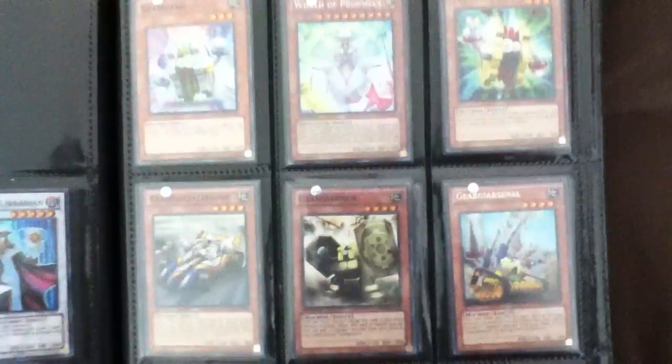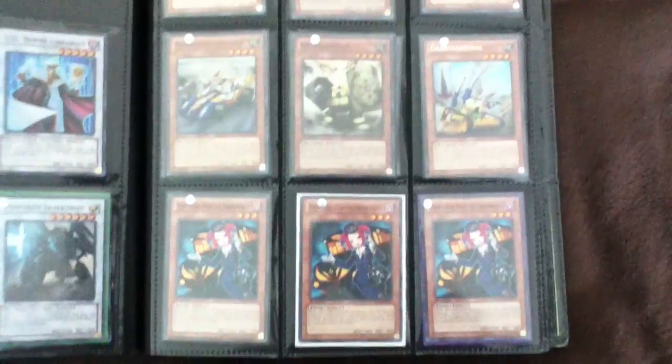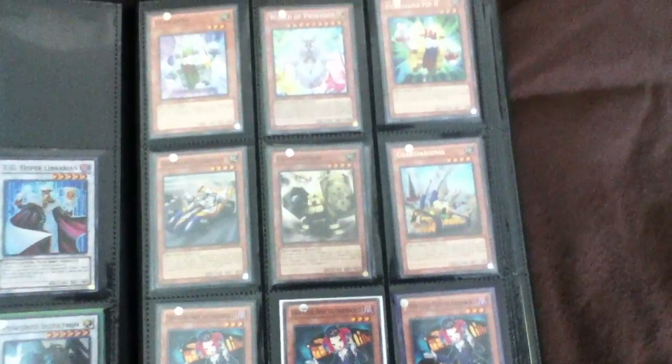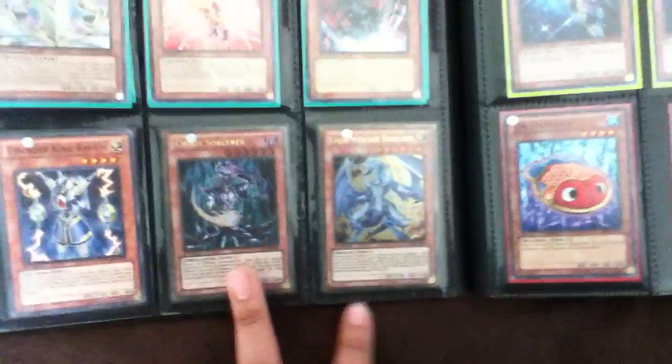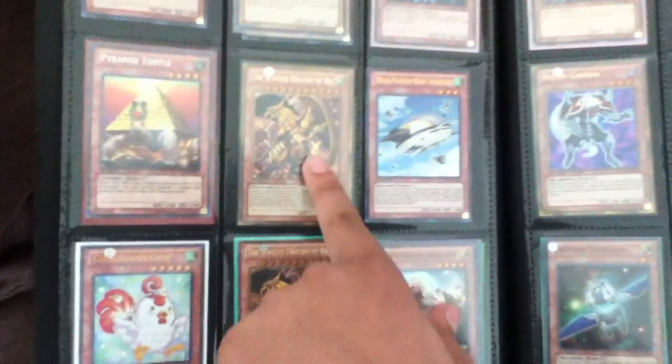That one's ultra unlimited and that one's Premium Gold. I've got basically the whole Gear Gigant X core, and I also have the Karakuri stuff too — I forgot to put that in, but I have the Karakuri core along with the Gear Gigant X core. Three armors, three of the others. These are common Accelerators. Battle Pack Tour Guides — one of them is Starfoil. I've got the Hunders core essentially too, just none of the exceeds are in here. Two Tragoedias — I think these are both from Premium Gold.